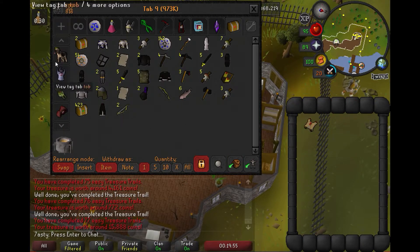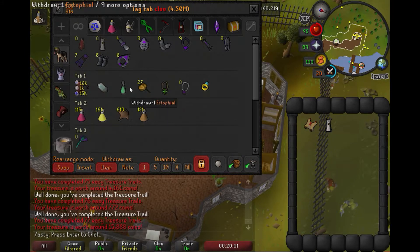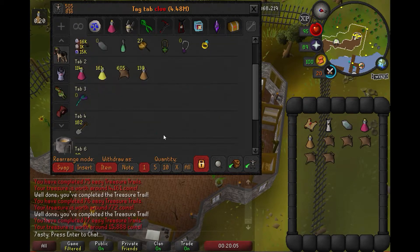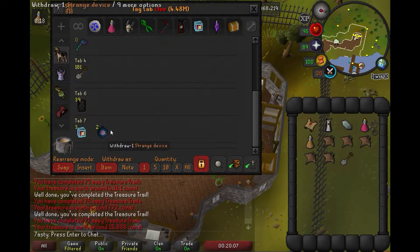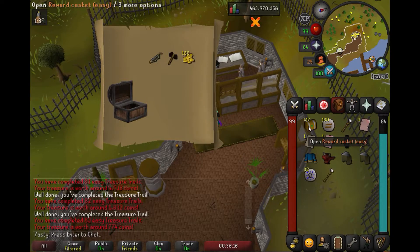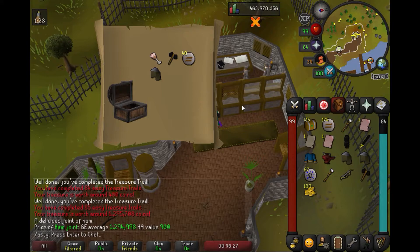I'm not going to complain, but I'm almost upset — I wanted to open these clues. I am getting so many uniques from these. Oh my god, a ham joint! That's one of the ones I wanted. How much is that? 1.294 — so almost 1.3 mil.